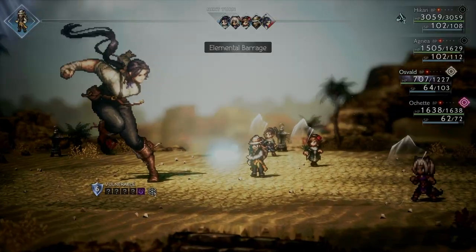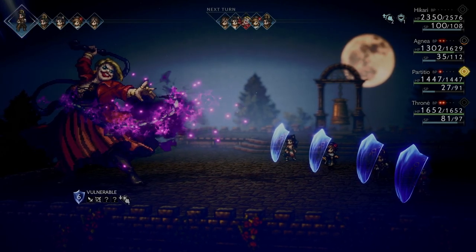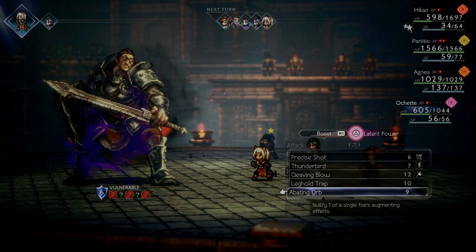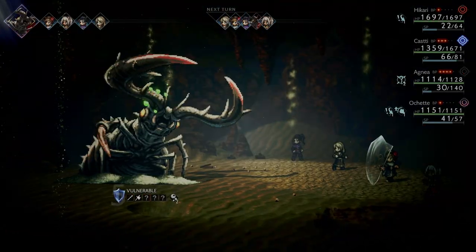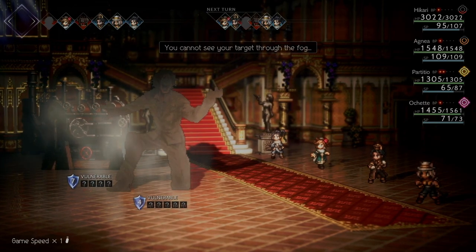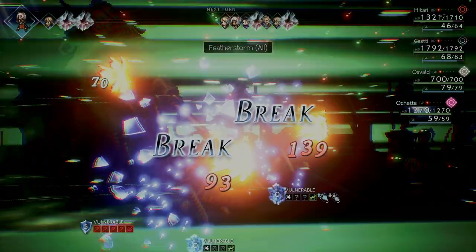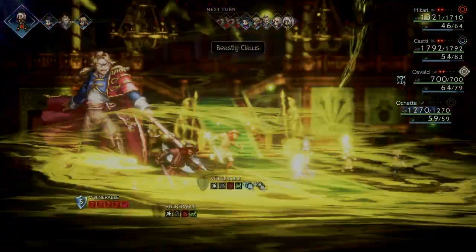It seems the bosses are more challenging this time around, often employing some kind of gimmick to make things more interesting. The original did this as well by blocking some of their weaknesses or by increasing the amount of shield points. But some of the things they pulled, especially in the later chapters, left me speechless and flabbergasted. But I welcome the challenge — it's a good way to see just how much damage I can pull off.